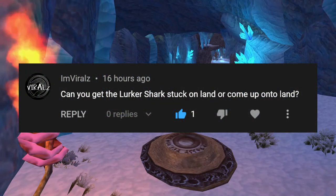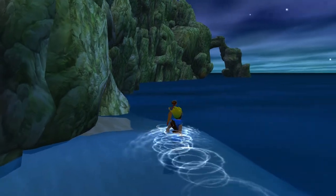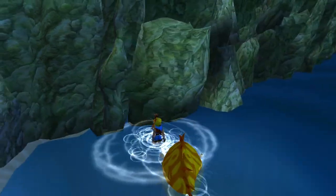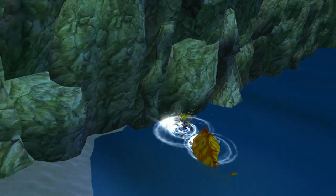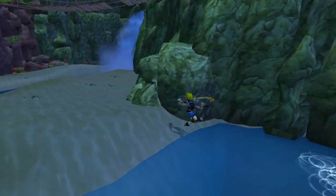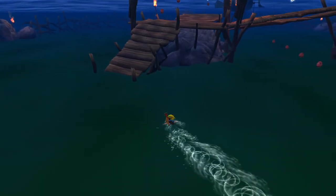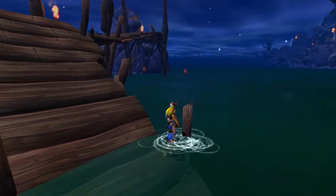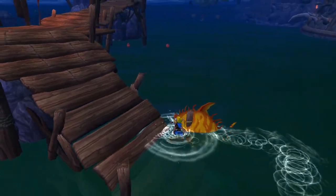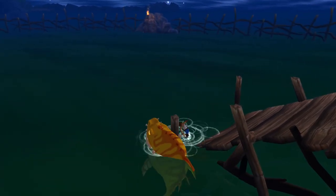Can you get the lurker shark stuck on land? I know of two spots where we can get this to happen. The first one is at the bottom right corner of the Forbidden Jungle entrance — standing right there has Jack both on land and in the water at the same time. The shark is programmed to hunt Jack if he is in the water, but not to eat him if he's on land, so the shark gets stuck swimming towards Jack. The shark is also invulnerable and cannot be killed with standard attacks. The other location is out in Misty Island, where the same situation occurs.